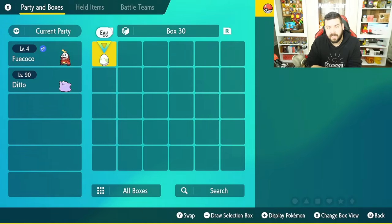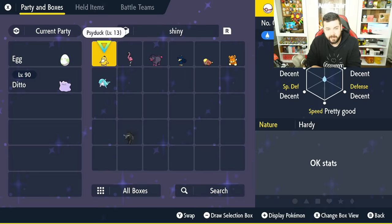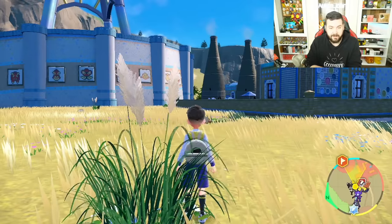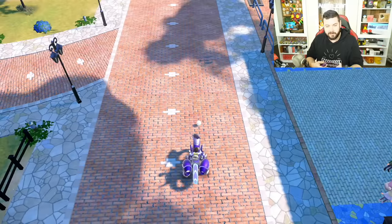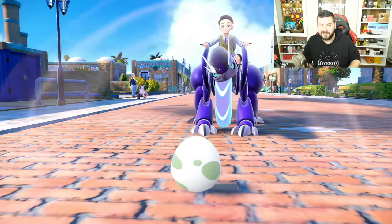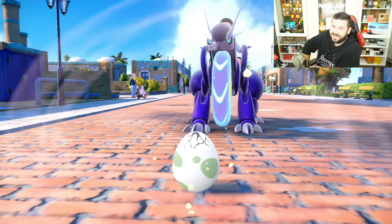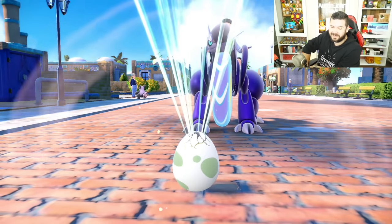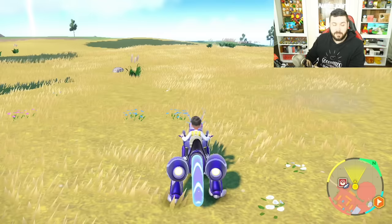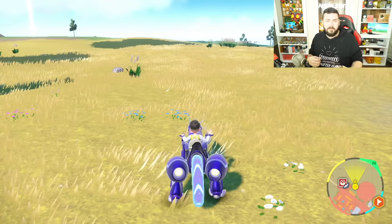The eggs are automatically placed inside your box rather than your party, since your party is actively at the picnic. To hatch, just add the egg to your party and start running around — or more effectively, get a Flame Body Pokémon and ride around. The egg gets placed in front of you and you get a little cutscene. Imagine if it were shiny — that's just not my luck in this game. Regular Fuecoco.